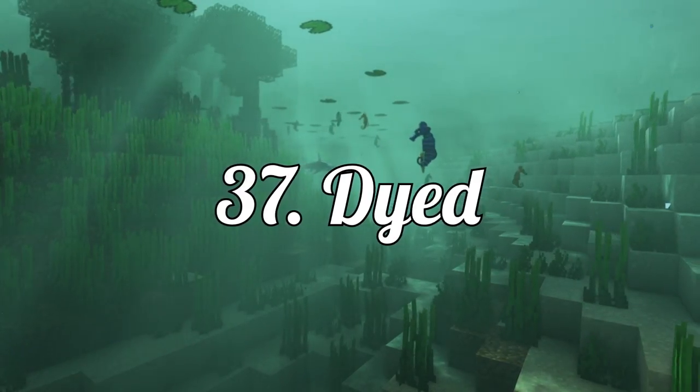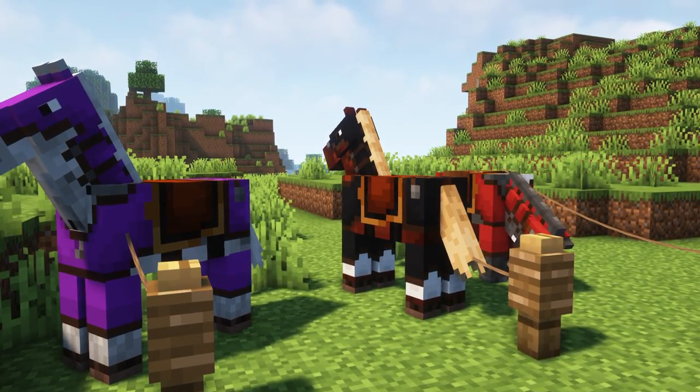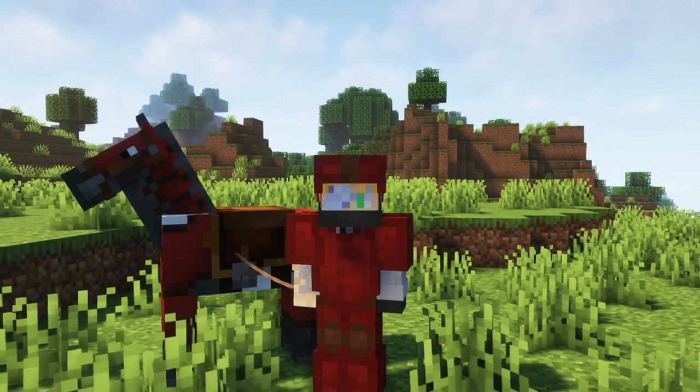Easy to explain — players can dye leather horse armor to give your horses a fresh new look, or of course you can go for a matching partner look.